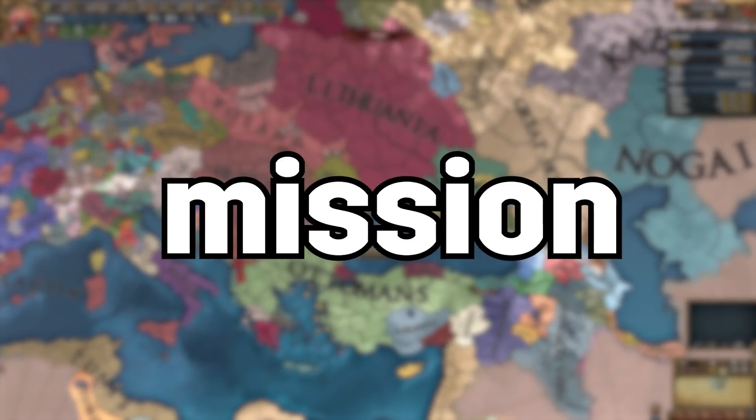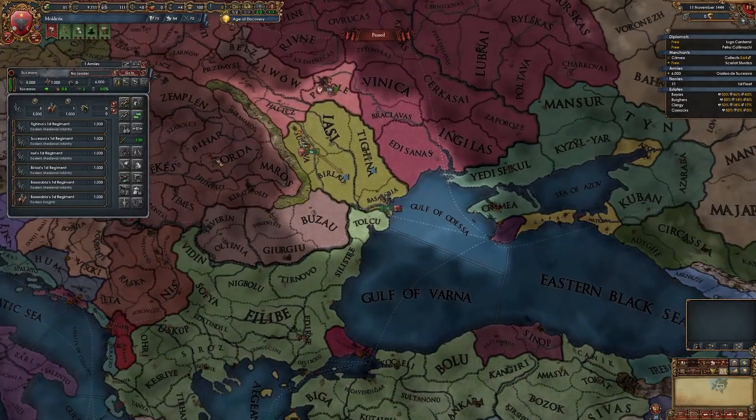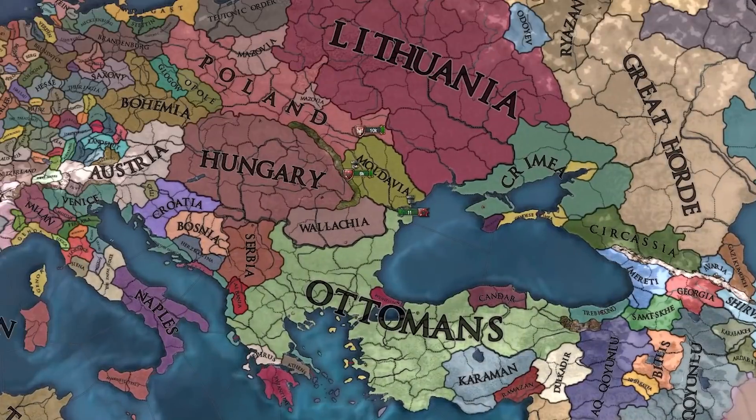Impaling the Sultan is easily the coolest mission in EU4. Today, I'm going to show you a lesser-known mission tree playthrough that's easily one of my favourites in the game and lets you snowball really, really quickly.